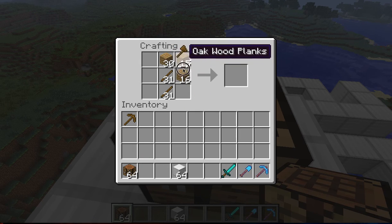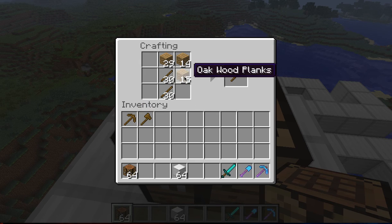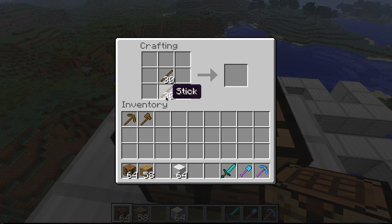So you're just going to place three of them like this, and one of them, and two of the sticks like this. And so that's how you make a pickaxe in Minecraft — I mean shovel — I mean X. So yeah.